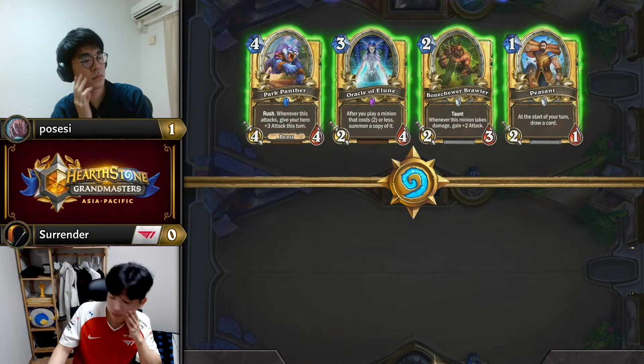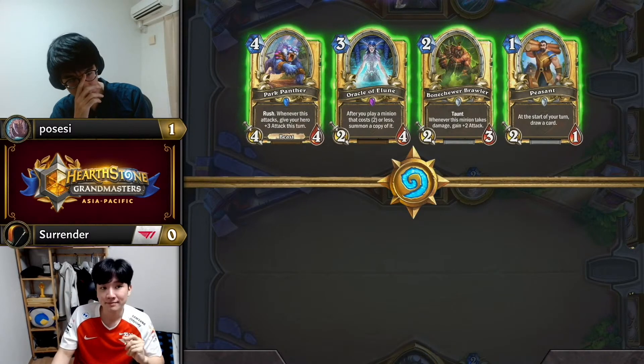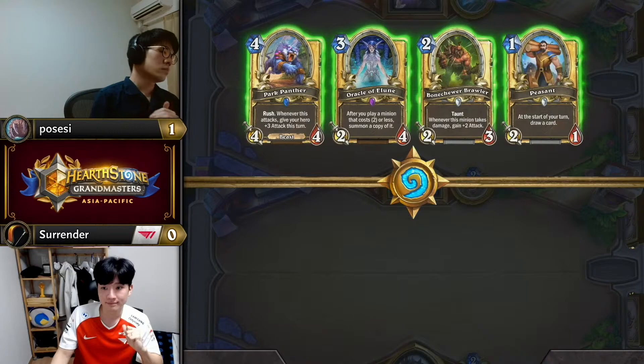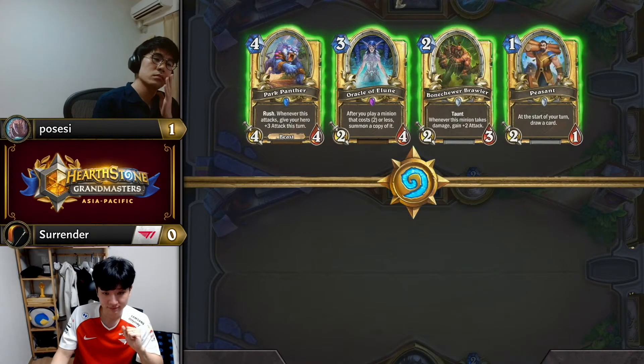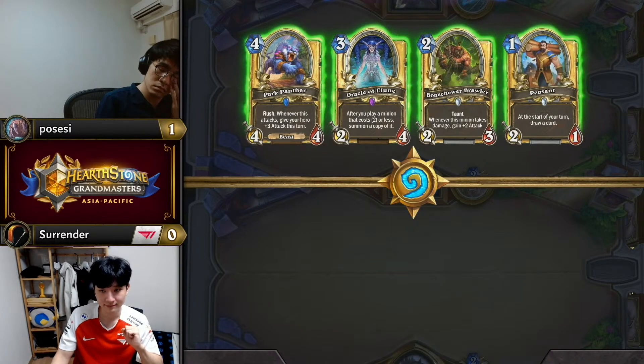In aggro matchups, is a three-mana 2/4 fast enough? Generally no — in aggro matchups I'd love to hold Elune for when you can immediately get value, either holding Coin on turn three to play with a one-drop, or tossing it back and getting it around turn five to play with a two-drop. I am interested in Park Panther though — with the Coin, the responsive capability of that is just unlike anything else in the deck.